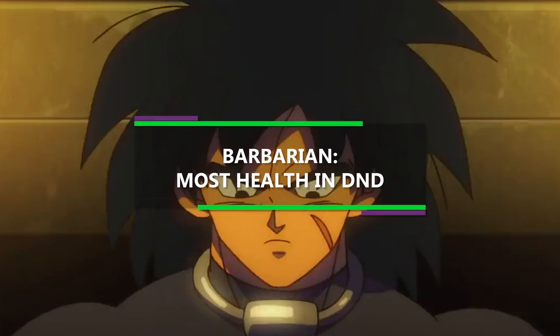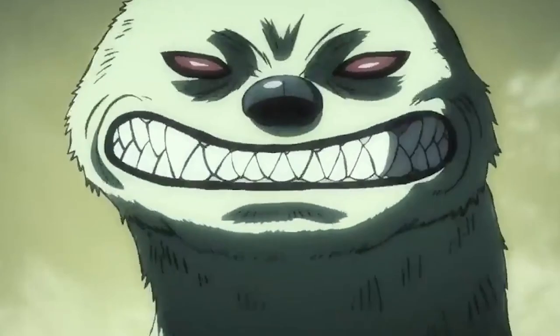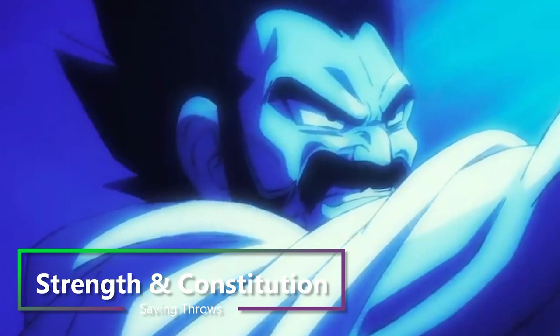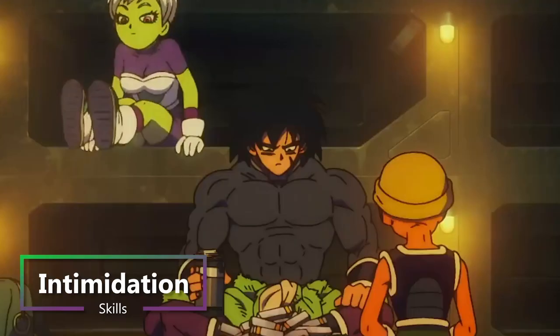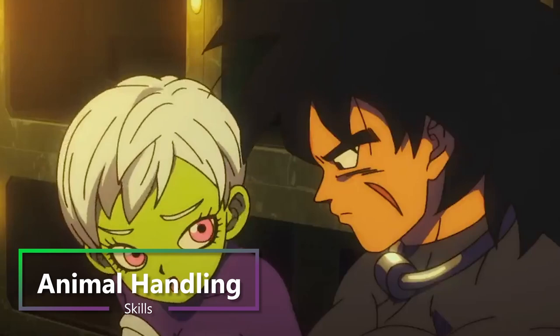You also get proficiencies in Light Armor, Medium Armor, and Shields, but we're not gonna worry about most of those. And you get to use Simple and Martial weapons, although we won't really be using those either. Finally, you get saving throws in Strength and Constitution, and you get to choose two skills. So we're gonna grab Intimidation, because that's definitely fitting for Broly, and he does have a soft spot in his heart for animals, so we'll also grab Animal Handling.